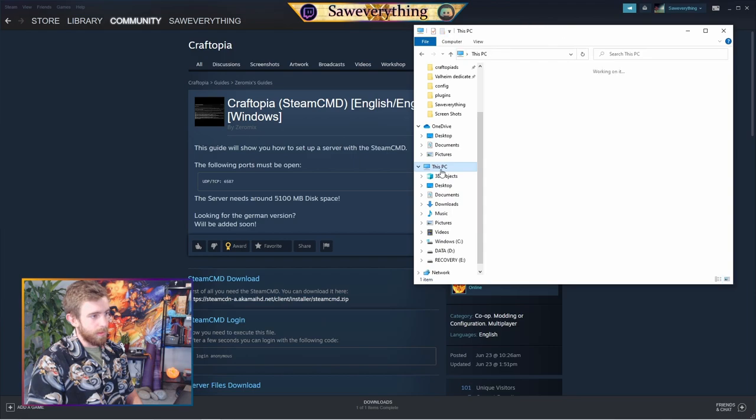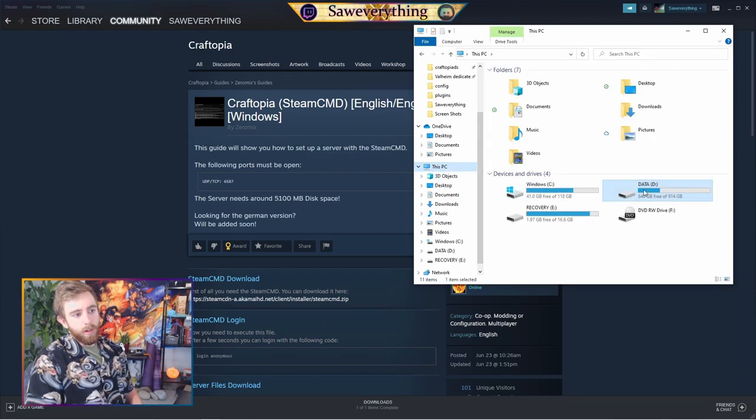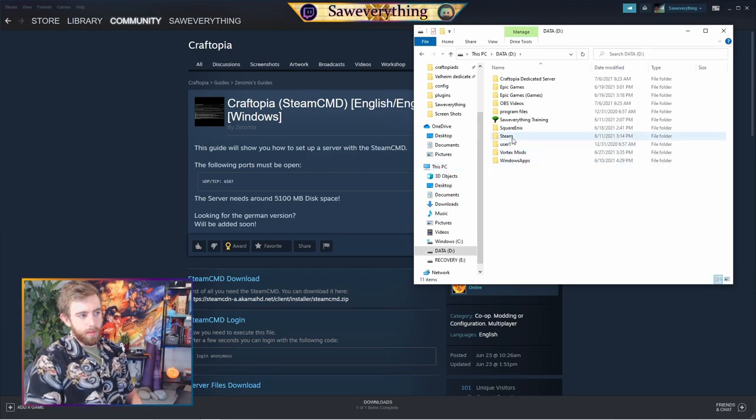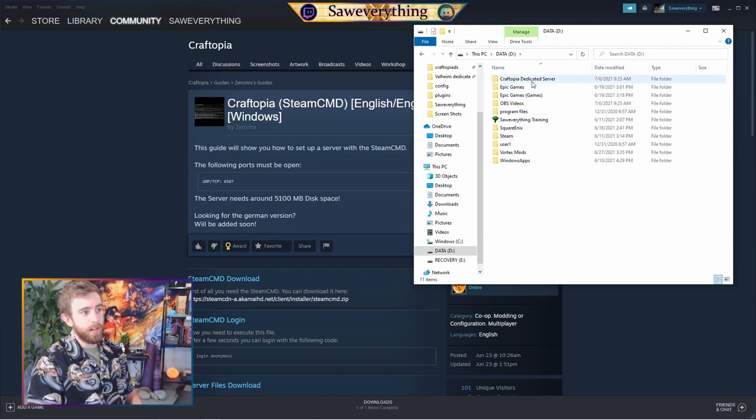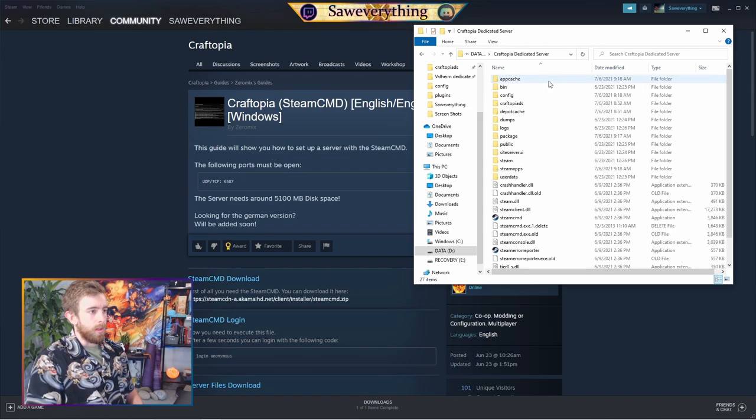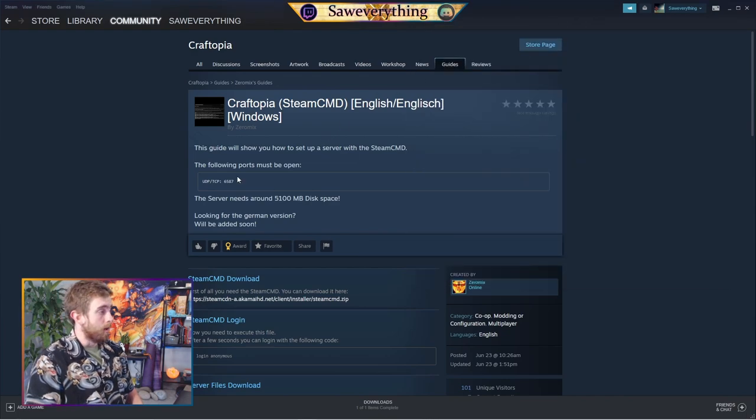Go to This PC and whatever hard drive you have Steam downloaded on — that's where I want you to navigate. Right click and do New Folder, and name it something like 'Craftopia Dedicated Server' — whatever you want. That's where we're going to be extracting our SteamCMD to. At the moment this will be empty, and now it's populated. Port 6587 — we'll come back to that port number shortly once we set up our port forwarding.